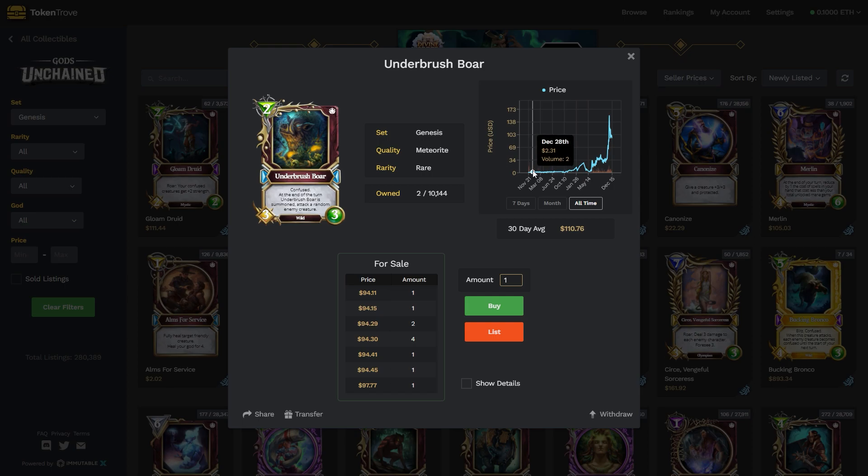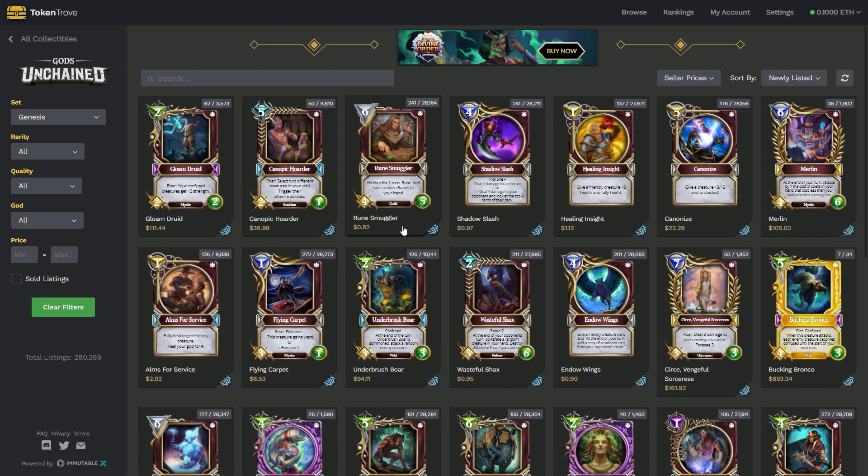What if you speculated on Underbrush Bore back in the day — about a year and three quarters ago — and you bought up a hundred of these? You paid a hundred dollars for them at the time, and now they sell for almost a hundred dollars each. That's $10,000. That's quite a lot more profit.